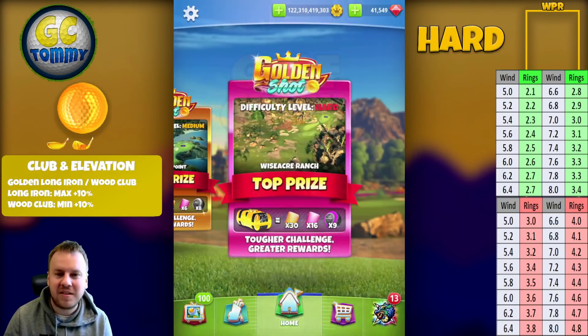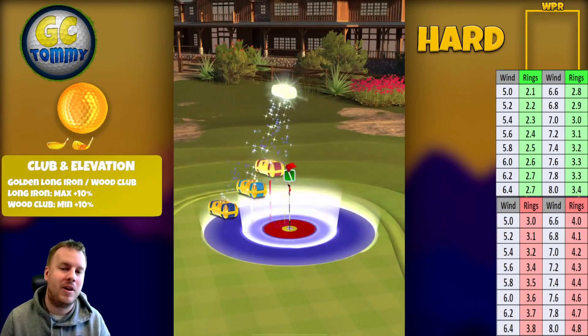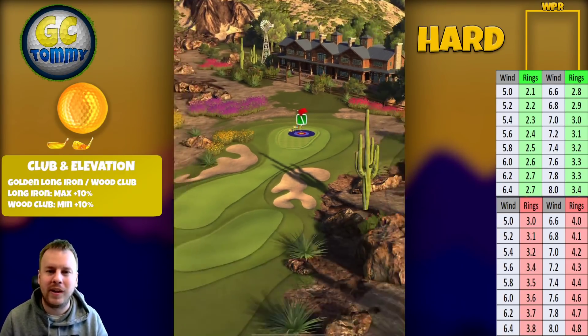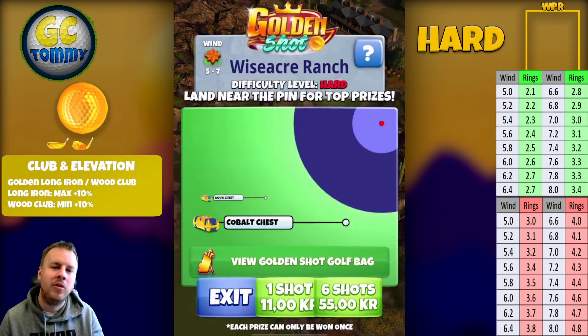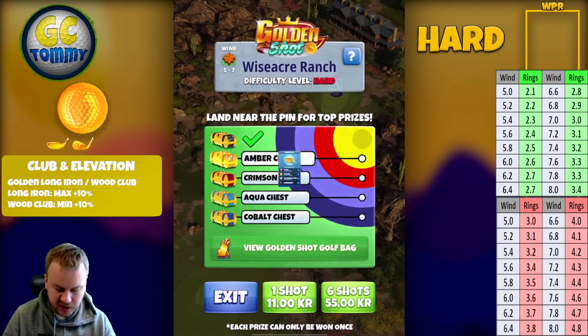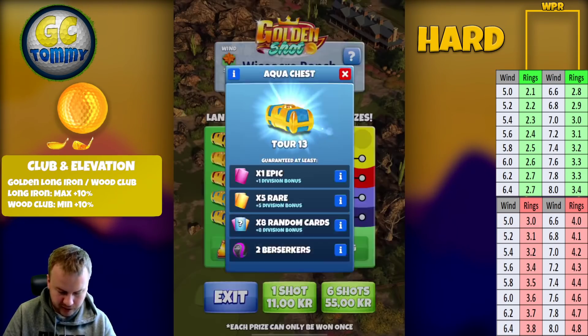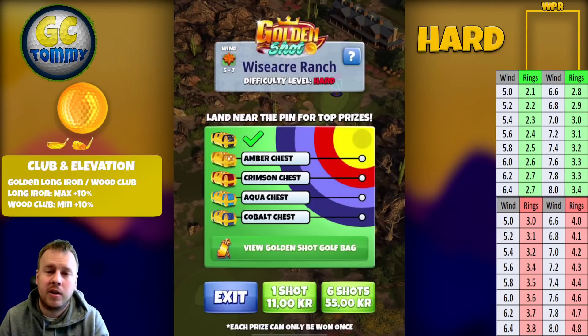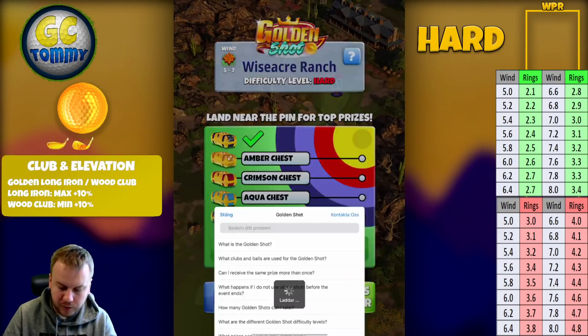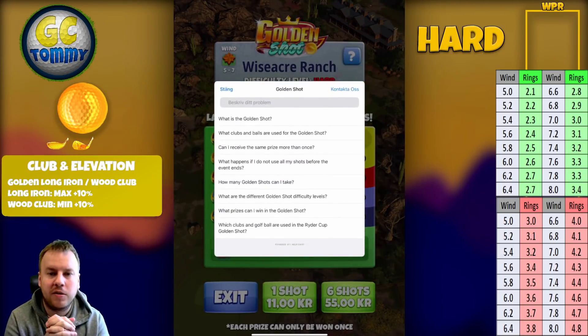Now, Wiseacre Ranch hole number two — I wanted this hole because I had an old guide to build upon. Here we have the obsidian chest for the hole in one, amber chest for the yellow ring, crimson for the red ring, aqua chest for the light blue ring, and cobalt chest for the dark blue ring.